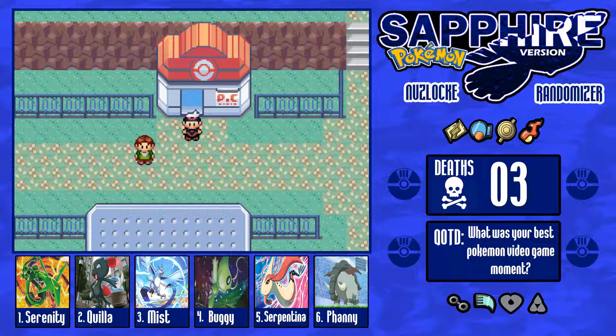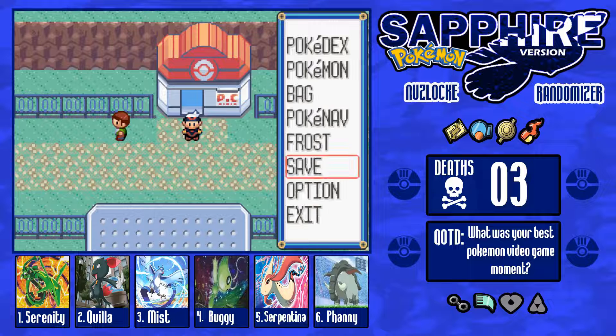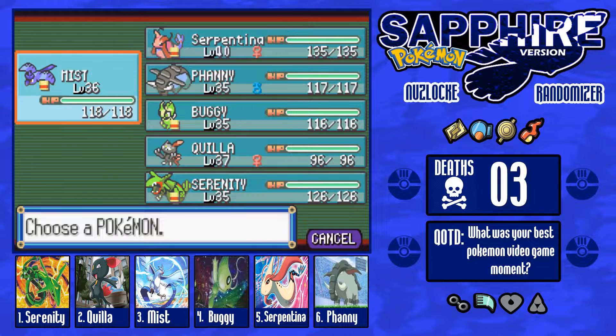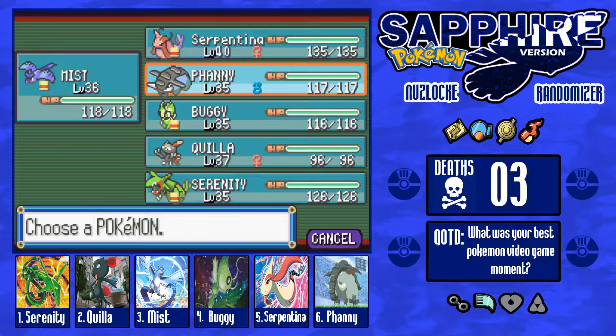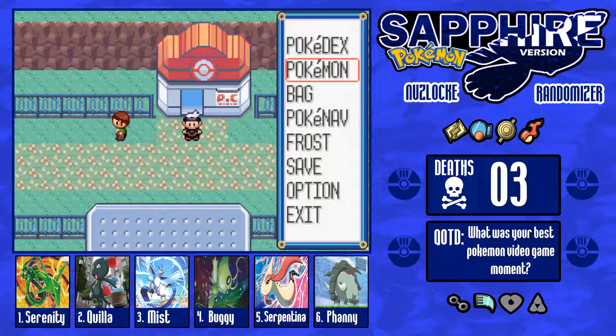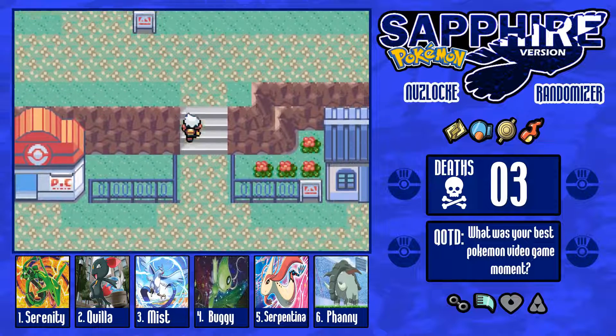What's going on ladies and gentlemen of YouTube, my name is UltraFost and we are back with another Pokemon Sapphire Nuzlocke Randomizer. Before we continue with the episode, I just wanted to say that I have trained up my mons a little bit, so that way they are almost on par with surfing Tina because we gave her a lot of attention, especially in the last episode.